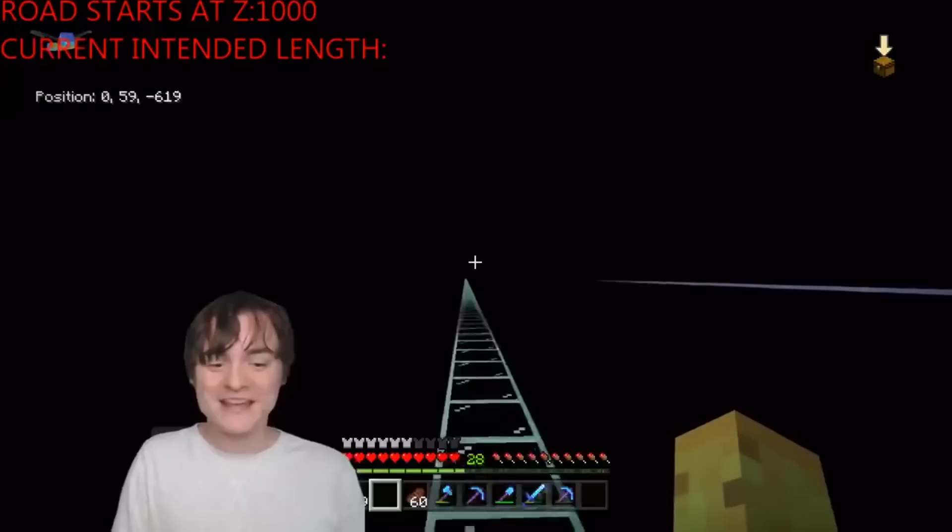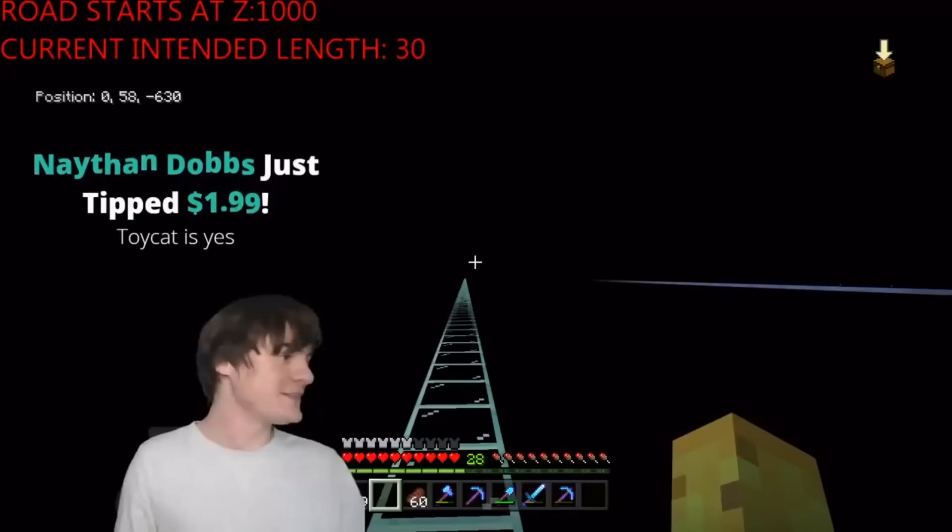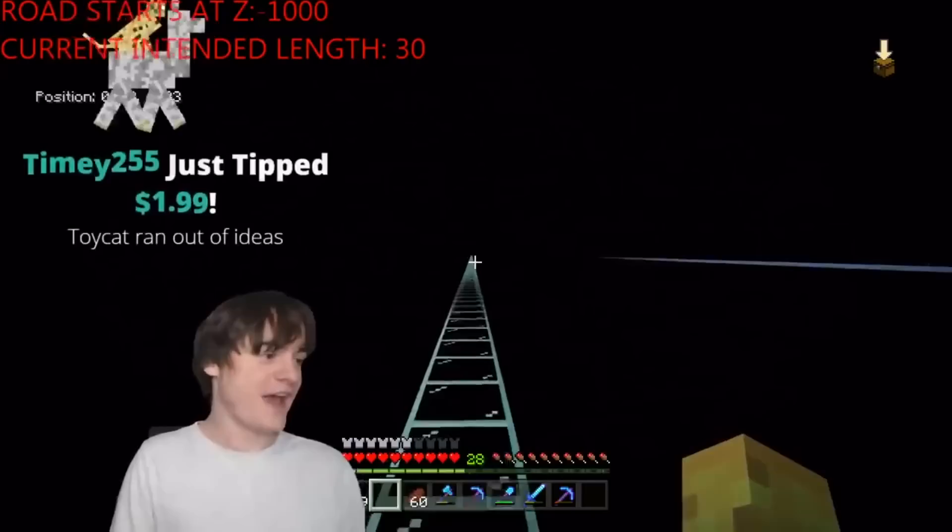So every single time a donation comes in, the length has to go up by once. That's three donations so far, and you can see that means we have to make it 30 blocks wide, starting at negative 1,000 — put it at 1,000 and negative 1,000. This is basically our little plan; it's going to be quite fun, I think.